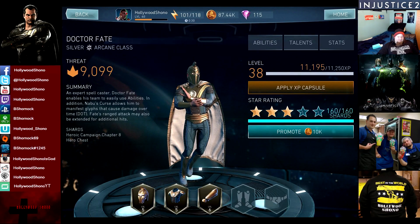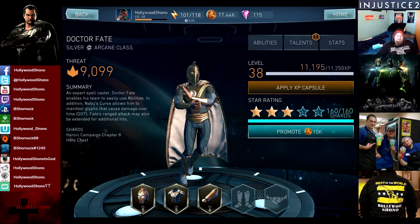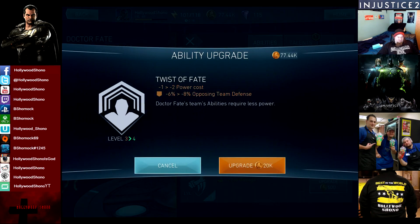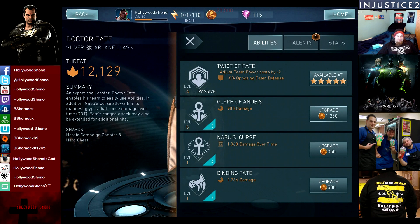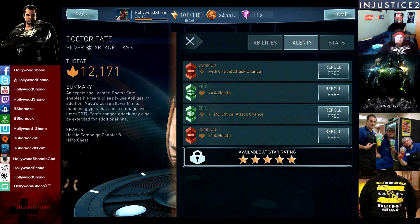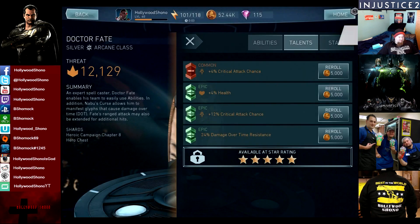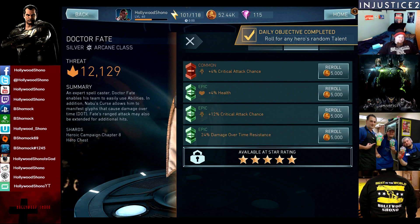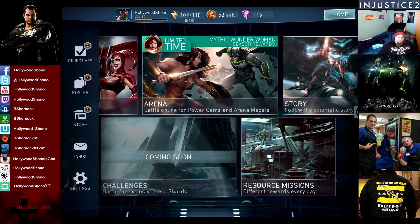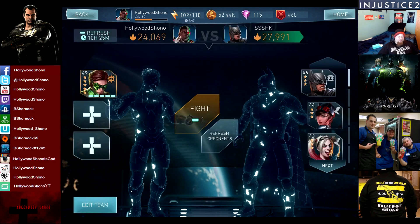We're going to be promoting Dr. Fate for 10,000 credits — very happy about that, worth a lot more than the Primal Swamp Thing. We're going to upgrade for 20,000 credits, and this is a huge upgrade because now abilities cost two less and we can unlock another talent slot.